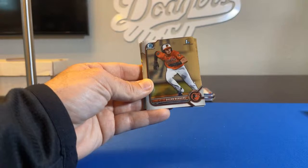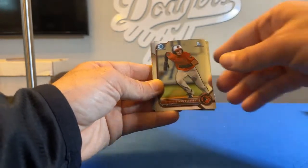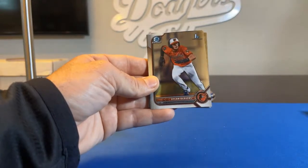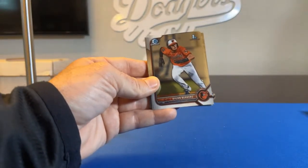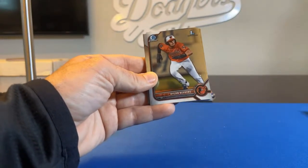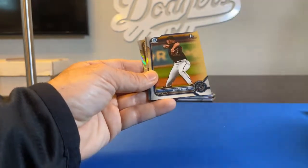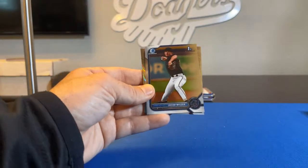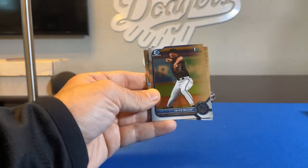Dylan Beavers, First Bowman, for the Baltimore Orioles — Mulleter04X gets that one. Jacob Miller — that's a Chrome for the Miami Marlins, going to Ruby Pup. This one has a little couple creases in it.